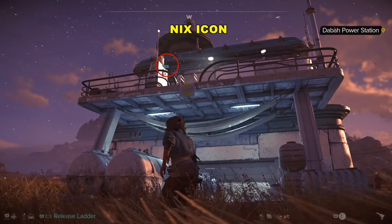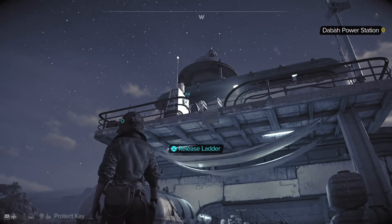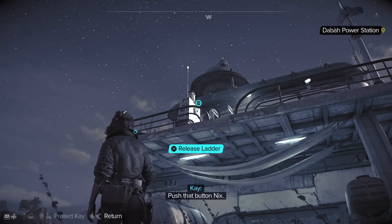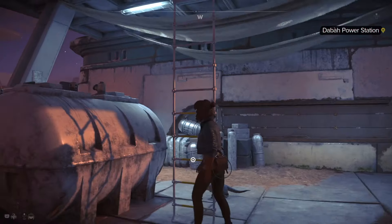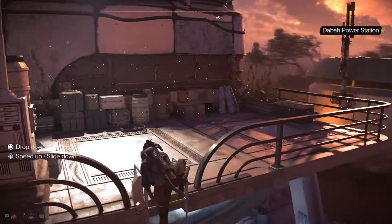You see that little Nyx icon up there? We're going to go ahead and squeeze L1 and then highlight that button, and then we'll be prompted to hit X to release the ladder. So let's go ahead and do that. We'll take a minute just for Nyx to crawl up there and hit that button, but once he does that, the ladder will drop down, and then we can climb up the ladder and get access to all the loot up here.